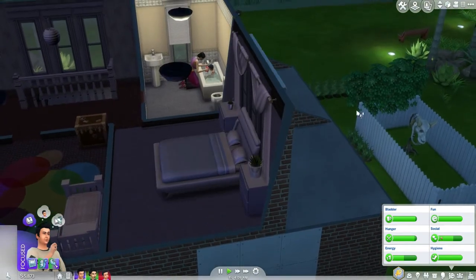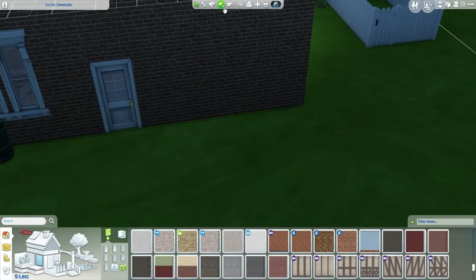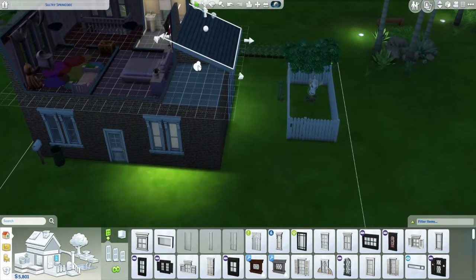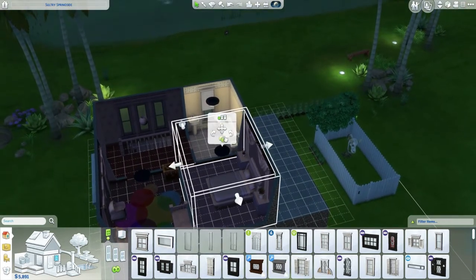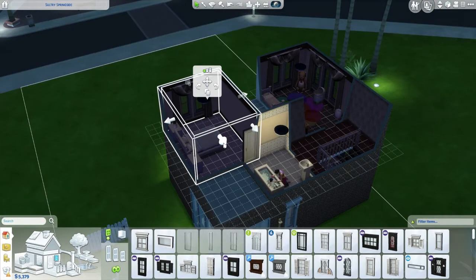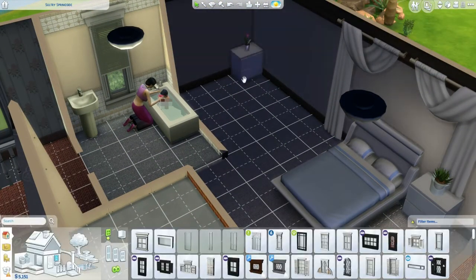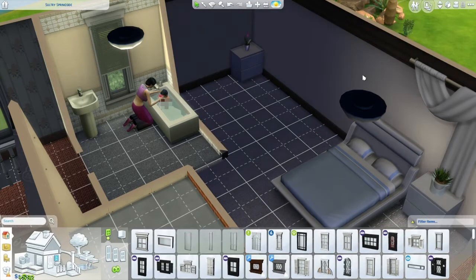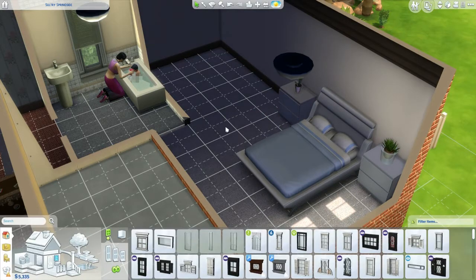I've just noticed our wall and everything is not right. We could actually put a window there — like so. This can come out, and we could move that there. We could have it like that — I don't know, I'm just kind of guessing here. Is the bed gonna fit there? It won't — it would if it was just a single bed. Let's delete those and put the bed there.